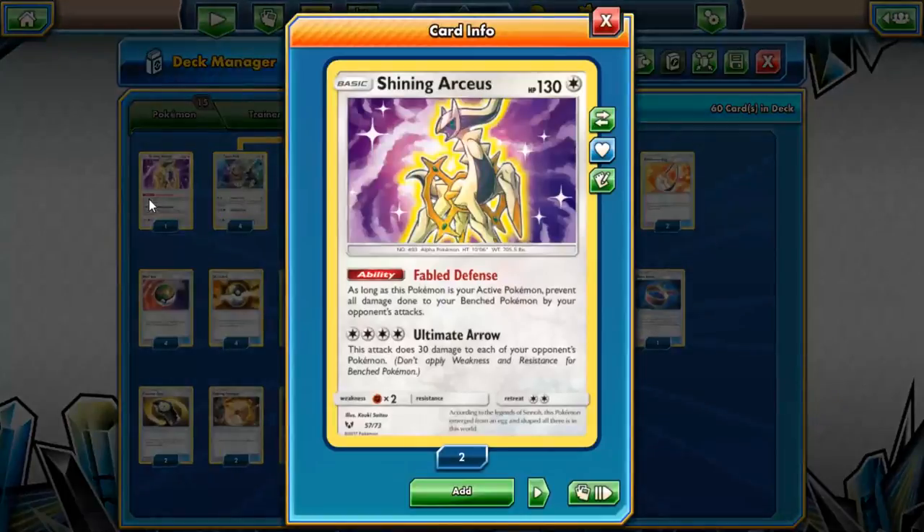I'm playing one Shining Arceus — Fable Defense is pretty cool, it's not a card I use too often so I can see cutting it. I do like Ultimate Arrow to do damage to all your opponent's Pokémon. I'm kind of taking the spread approach in matches where I don't have weakness, like Gardevoir. The Shining Arceus is really nice versus Gardevoir but usually it just gets one attack off and then you get blown away.